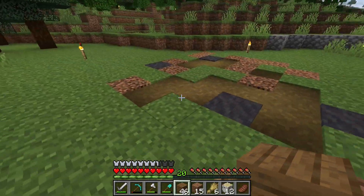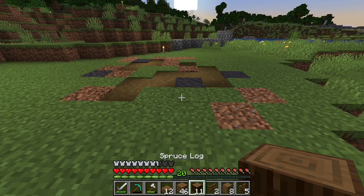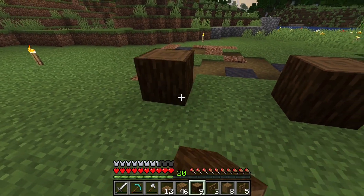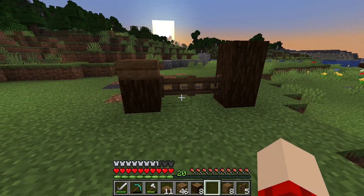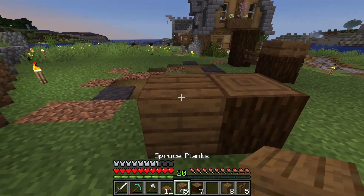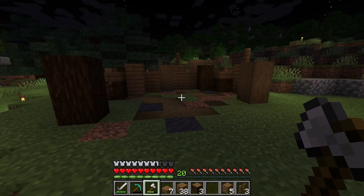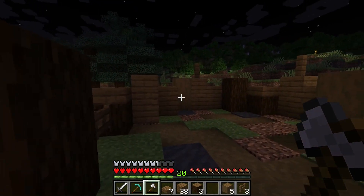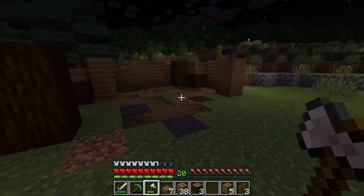I cleared this little area out over here — I want to work on getting a farm area built up. Let's get some logs down and place the gates in front like that. It's nighttime so we're going to go inside real quick, but you get the idea — we're just going to continue this pattern and finish it up around here.